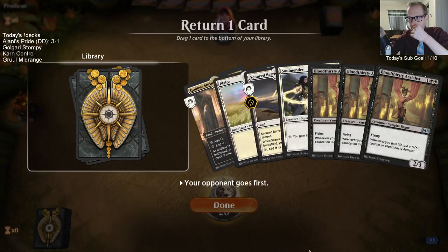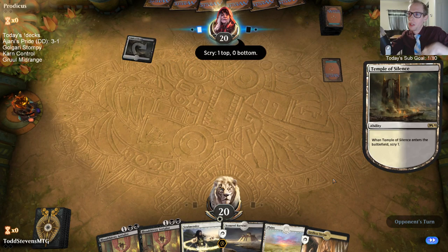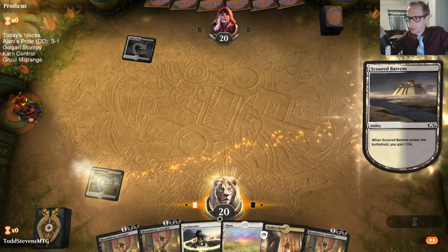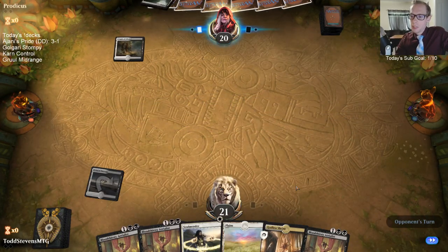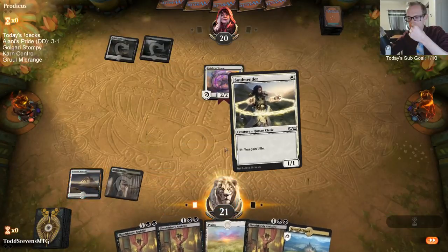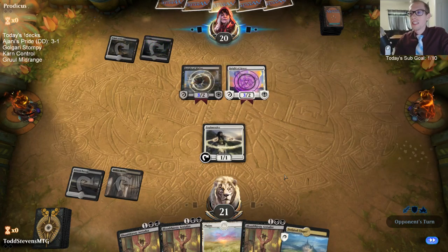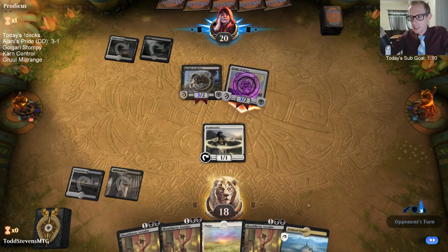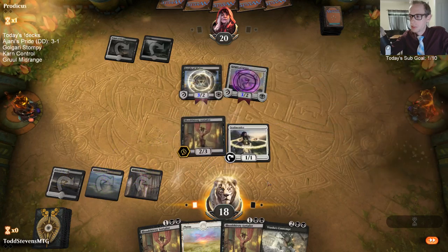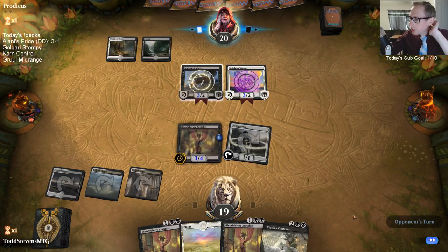We got a mirror match! I kind of wanted to save that Scoured Barrens but it's probably not worth it. Hawkeye's hanging out in the closet actually — enjoying being in there, taking a nap in his little dark area. Look at all these dual lands we have — so lucky! I could try to see if they attack into the Aerialist and I get a block.